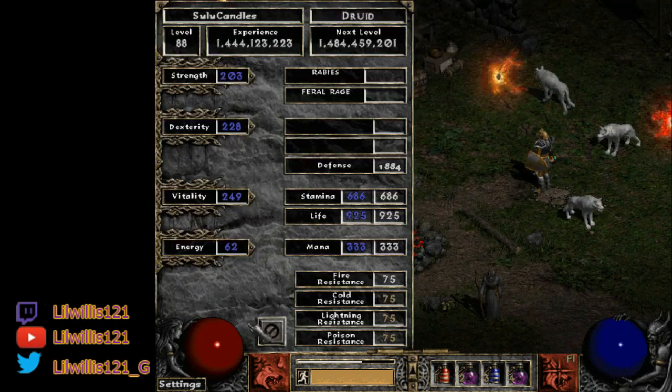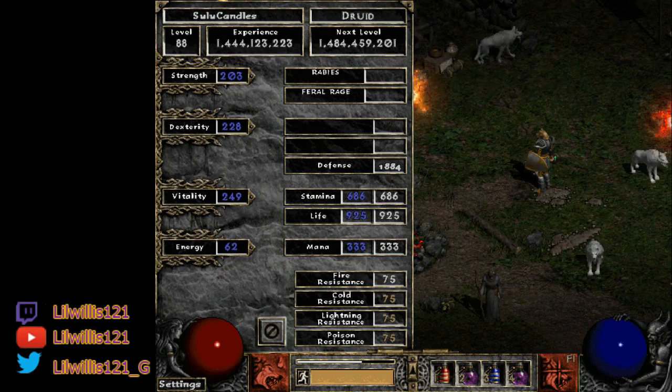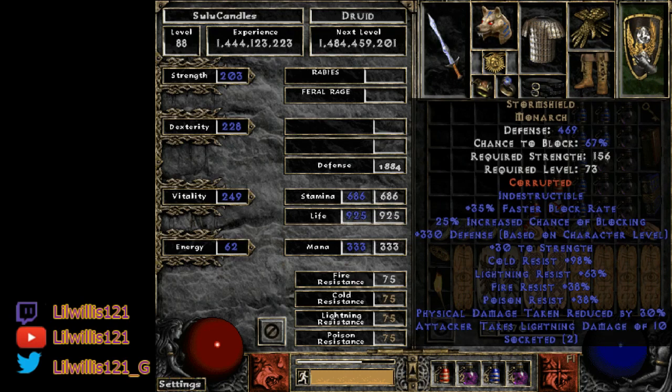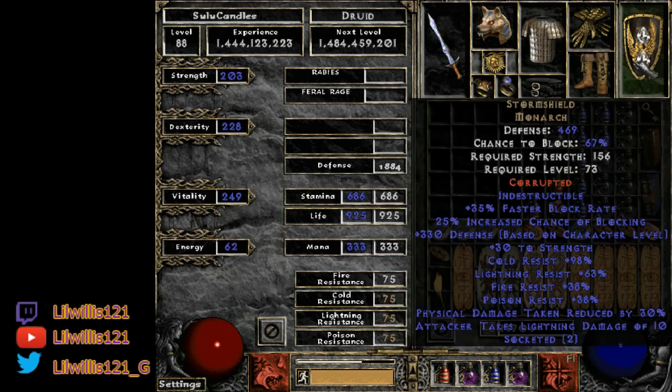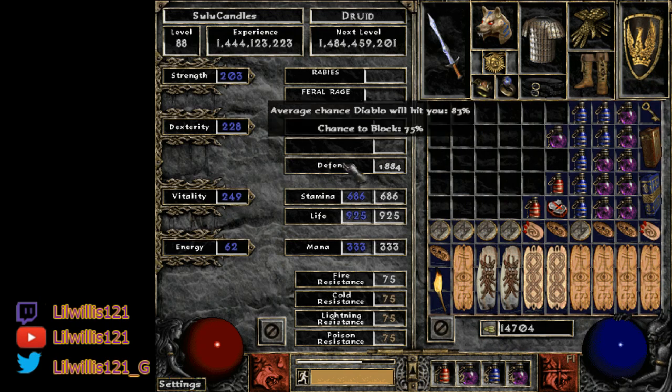My stats are a little wacky because of my gear and I didn't have a respec token. But ideally you want 156 Strength because you're going to be using a Storm Shield which requires 156 Strength. You can also glitch Strength onto the Strike to bug it on — it gives you 30 Strength if you want to do that. Next, go for max block at 75%, especially if you're doing ubers. Everything else goes into Vitality — no Energy — and make sure your resistances are all maxed out.